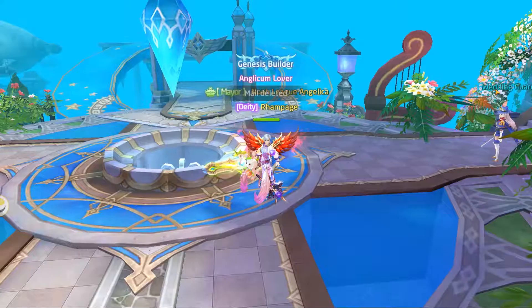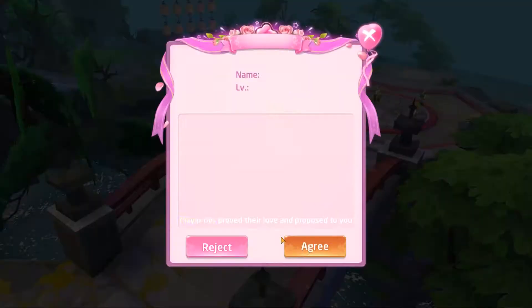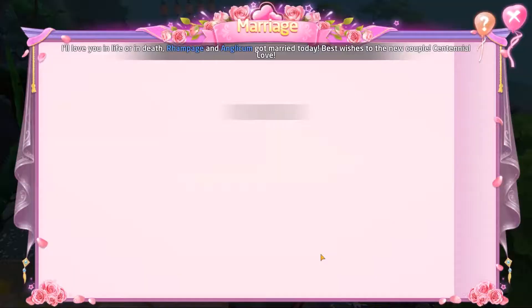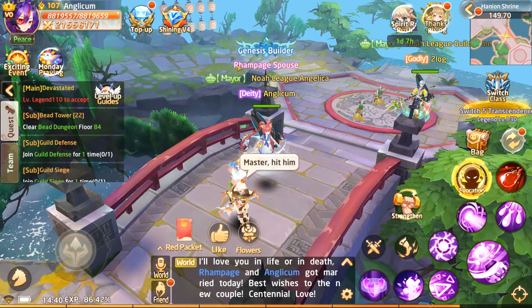We've just sent the proposal — let's go back to Anglicum. There it is — the proposal. It says 'I've been together with you for so long, I want to be with you forever.' Let's hit 'Promise.' It now shows Rampage's spouse, and in the world chat there's an announcement — so you know you did it right if you see that in the world chat.